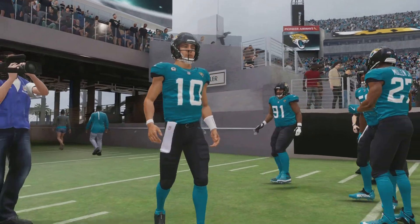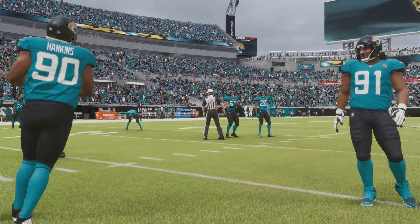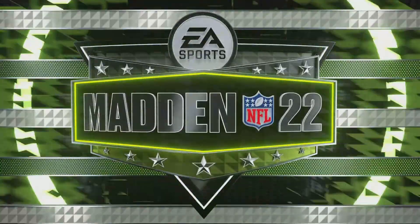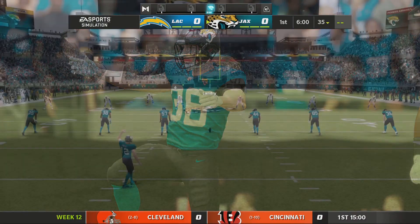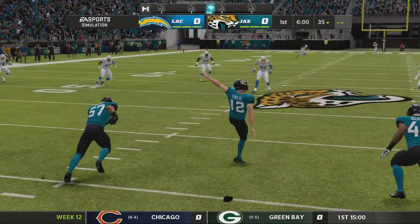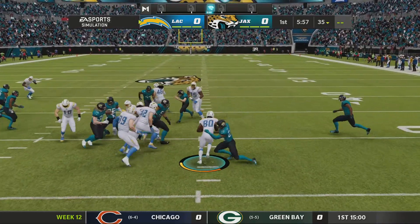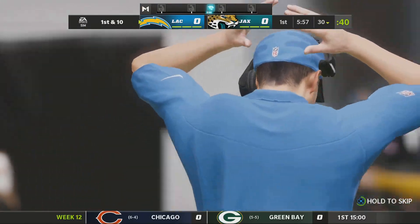It's the National Football League on EA Sports. And if it's in the game, it's in the game. It's the Chargers and the Jags. It's week 12 of the NFL season, and we've got a good one in store between the Los Angeles Chargers and the Jacksonville Jaguars.